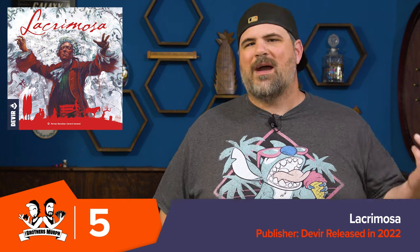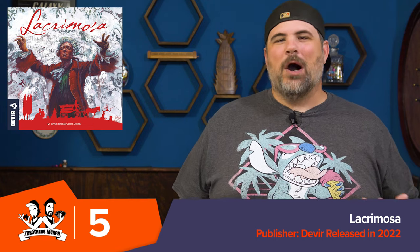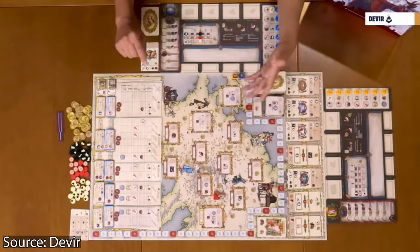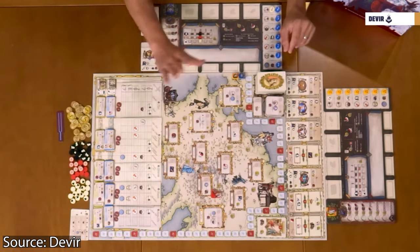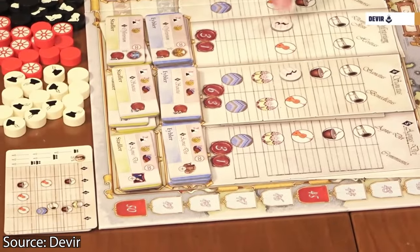Number five is Lacrimosa. Lacrimosa is a music-themed game where you are a follower — part of the inner circle of Mozart. After Mozart has passed away, you're trying to get his final Requiem finished, and you're kind of reflecting on your times traveling with Mozart, trying to convince people that you had the most impact on his life. This is an action-selection game via cards you're playing, and you're hiring composers and finishing the different movements within that unfinished piece. You're also traveling around, representing your memories of different cities in Europe you visited with Mozart.